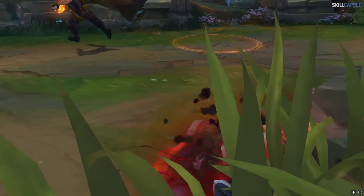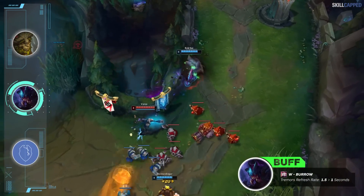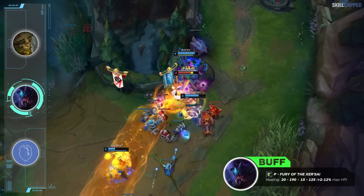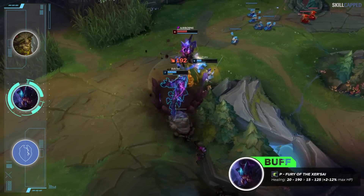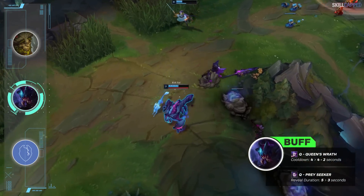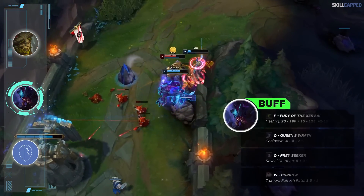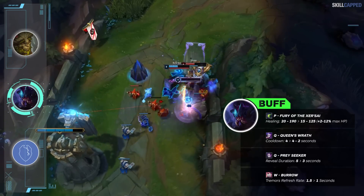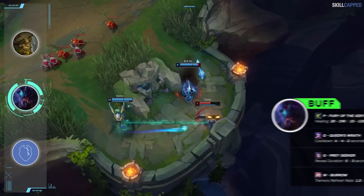Rek'Sai has been a bit weak following the Prowler's Claw dash removal, so she's getting buffs in 13.11. Tremor's refresh rate is going from 1.5 to 1 second. Passive max heal is changing so the base amount is down but will now scale off max health. Q cooldown is being lowered from 4 seconds at all ranks to 4-2 seconds, and Q reveal duration is down from 5 to 3 seconds. Even though Rek'Sai will be negatively impacted by the Ghostblade nerfs, these changes should help even things out, and she will remain in A tier.